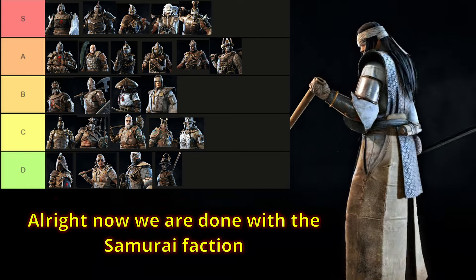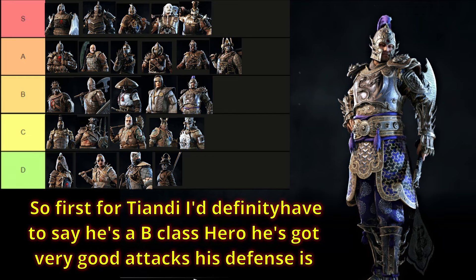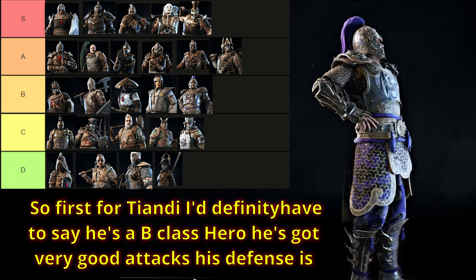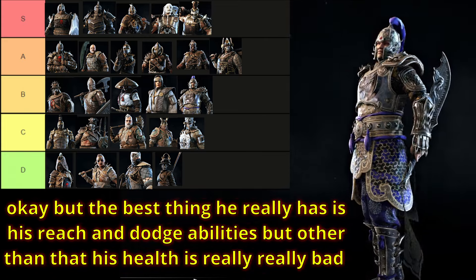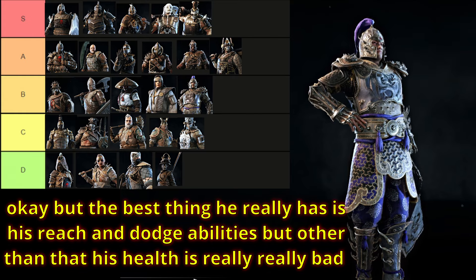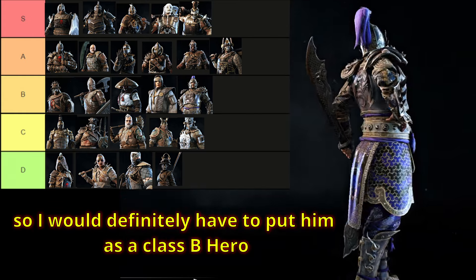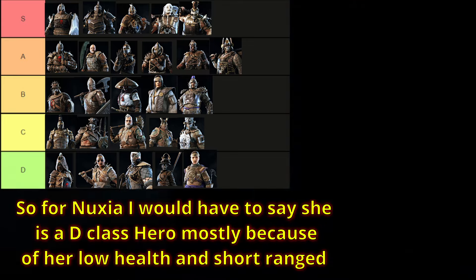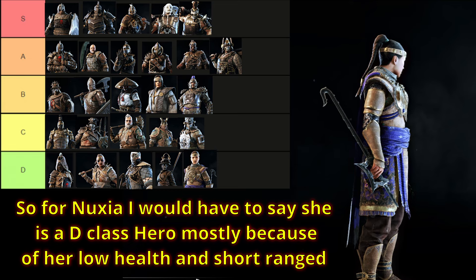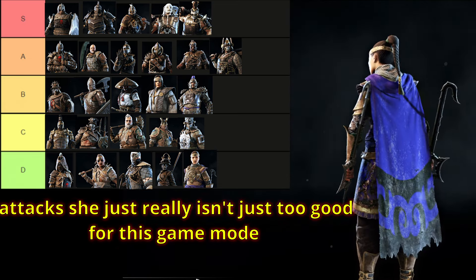Now we are done with the samurai faction. Let's get to the Wulin. For Tiandi, I definitely have to say he's a B class hero. He's got very good attacks, his defense is okay, but the best thing he really has is his reach and dodging abilities. But his health is really, really bad, so I would definitely have to put him as a class B hero. For Aramusha, I would have to say she is a D class hero, mostly because of her low health and short range attacks — she just really isn't too good for this game mode.